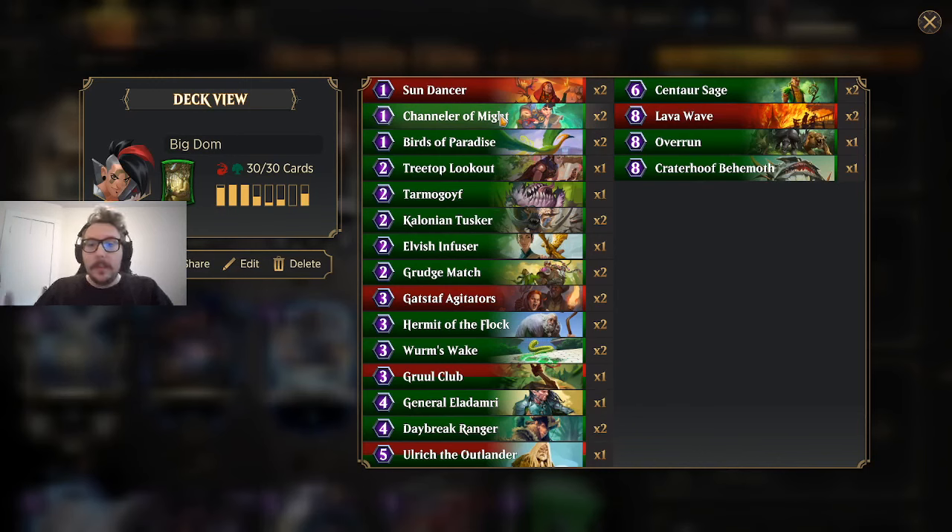So this is what we're running. There are definitely variations — there are budget-friendly versions to climb from lower rank to higher rank. You can play around with cheap aggressive cards if you don't have some of these higher-end cards like Lava Wave, Craterhoof, General, or Ulrich. It can be tough to build a deck when you don't have the materials, but if you've got them, this is the way you want to build it.